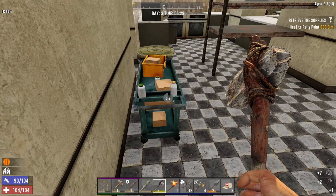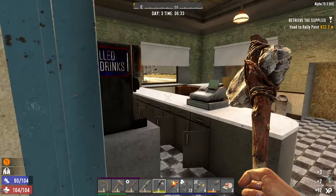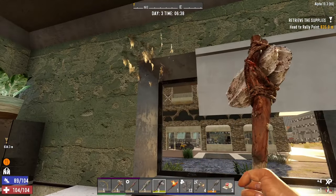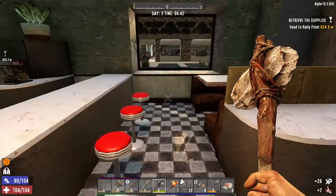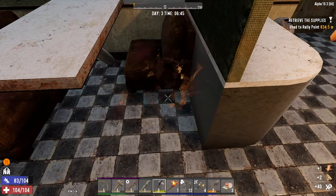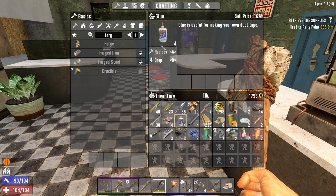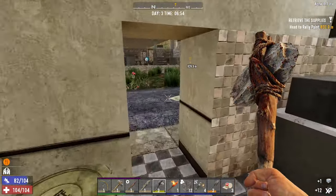Does anyone else appear to be in here? Doesn't look like it. Oh, these are made of plastic — I'll take the plastic. We'll get some cloth out of these, and these are leather. We don't need leather. Actually, we've got what we need right now — duct tape! Boom!